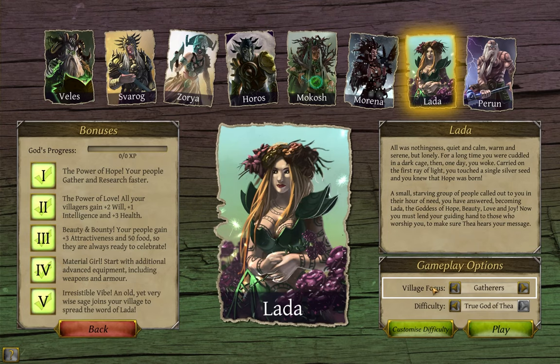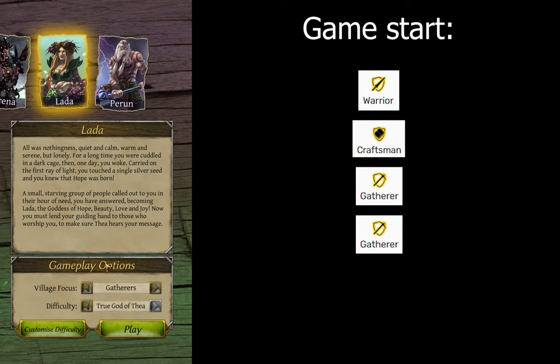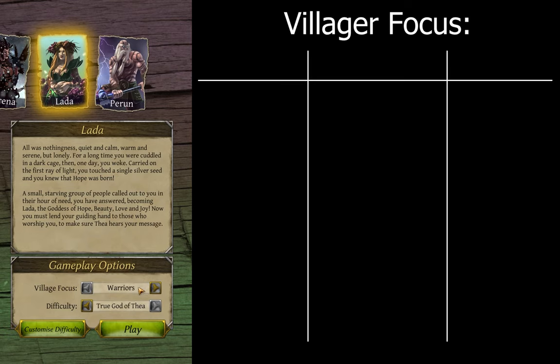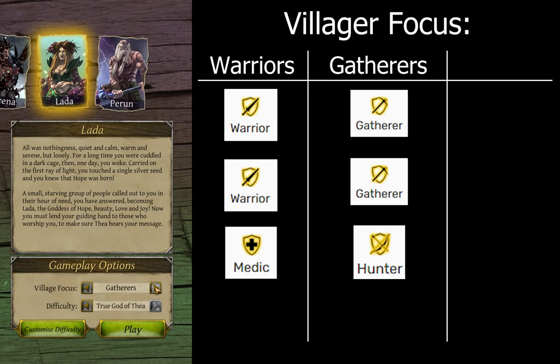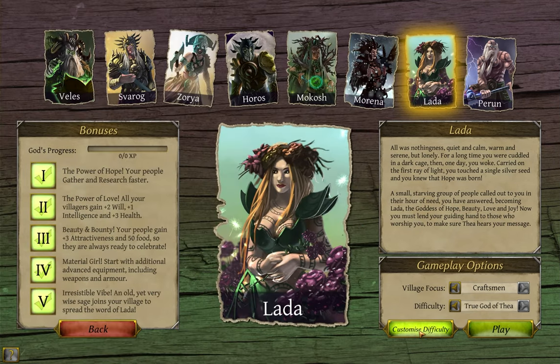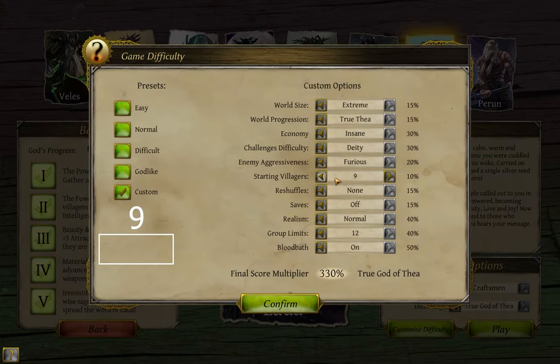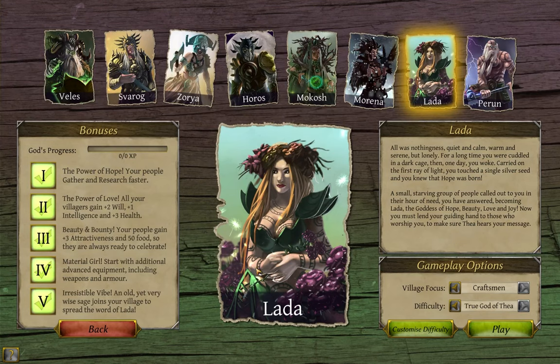As for the last option, the village focus: you will always start the game with 1 warrior, 1 crafter, and 2 gatherers — these are yours no matter what. This option gets you 3 more villagers. Warriors gives you 2 warriors and a medic; gatherers gives you 2 gatherers and a hunter; and crafters gives you 2 crafters and a hunter, bringing you to 7 villagers. If you chose 9 villagers in the difficulty settings, you get another warrior and crafter; if you chose 10, you get another gatherer on top of that. Some gods also give you a bonus special unit on top of everyone else. And there you have it — everything that goes into starting a run of Thea. Next video, I'll actually get into a game. See you then.